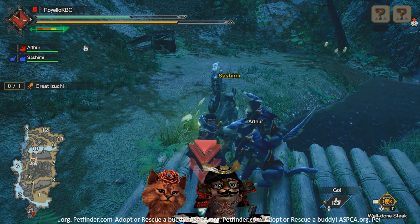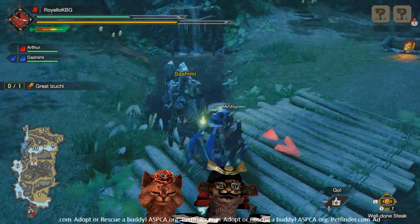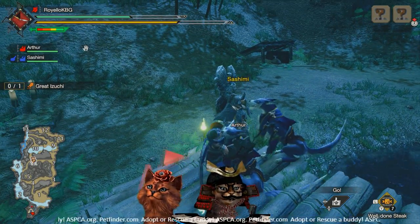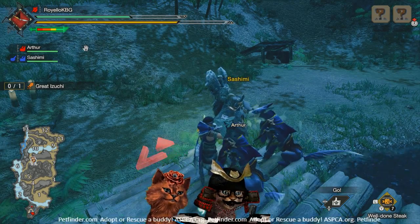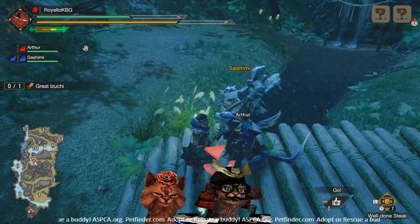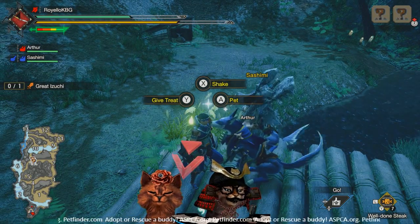Hey, what's going on everyone, this is Riello and Sashimi, and we are here today with our puppies in Monster Hunter Rise. They've got random names but mine's Arthur. What's yours? Masamune. Oh, you got Masamune — so we've got Arthur and Masamune instead of like Arthur and Excalibur, that's kind of cool.